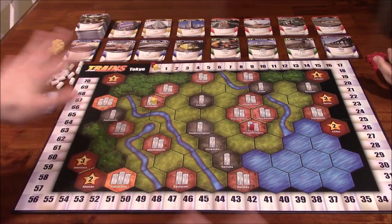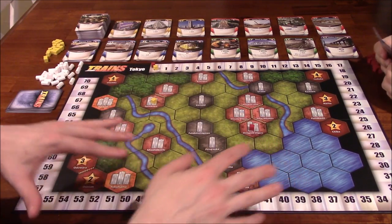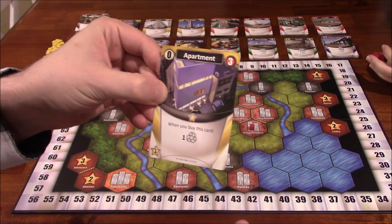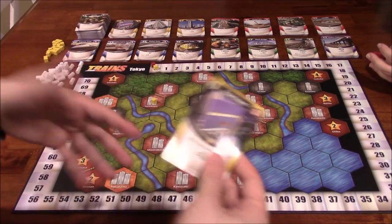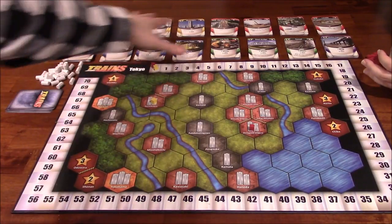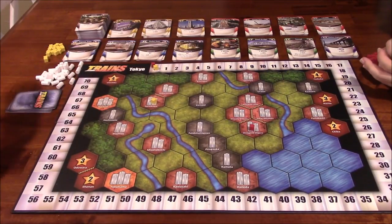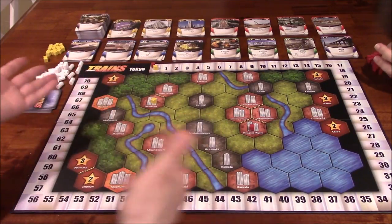Waste is useless — it doesn't do anything for you. The ultimate goal is to lay rails across the map. You're also going to be buying these gold cards, which have victory points on the bottom left-hand corner; they don't do much else besides give you victory points at the end. Do you want to clutter your deck with these early on and try to get as many as possible, or do you wait until later? The game ends when four of these decks run out, excluding the waste deck. It can also end if we run out of rails or stations.